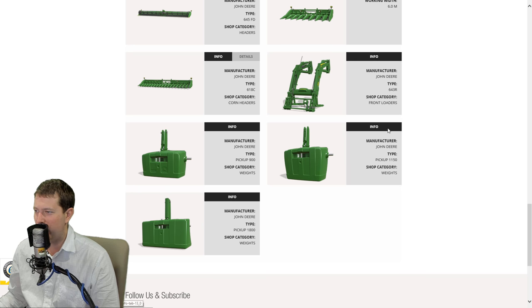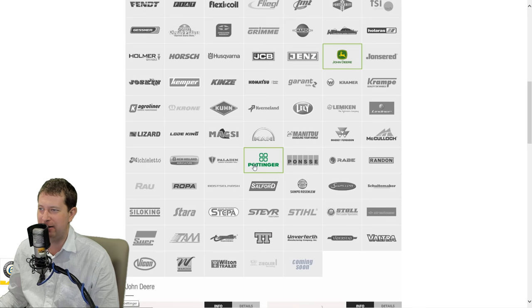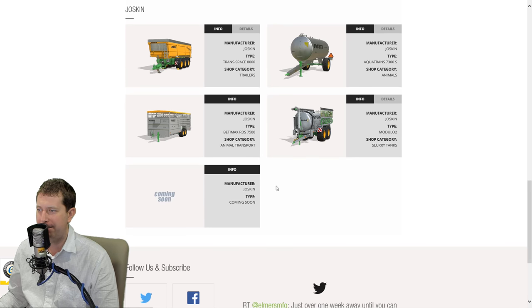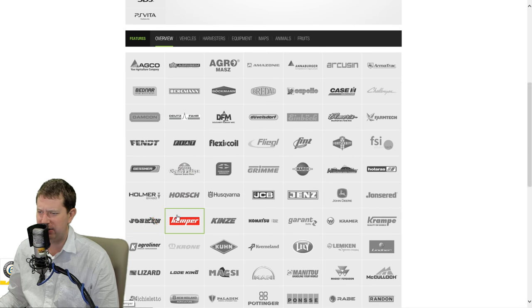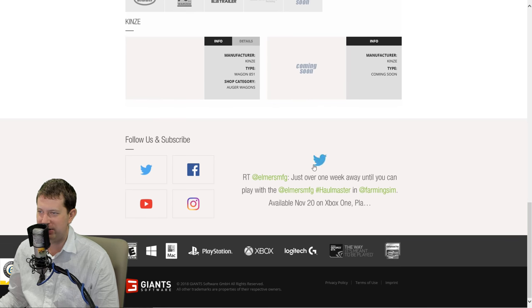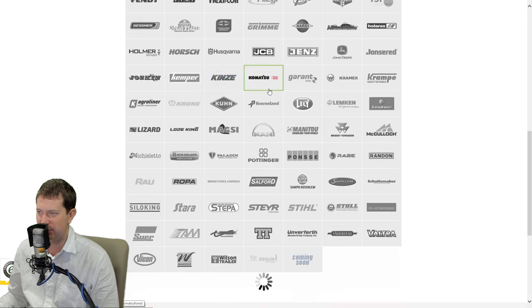John Deere loader, John Deere weights. Did we have the John Deere weights before? I don't think we did. I don't use them where I live, that I know of - we don't see weights like that. Chainsaw, Daskin trailer stuff - I think we had that there before. Temper headers, Kinsey. Yes, a small Kinsey grain cart.